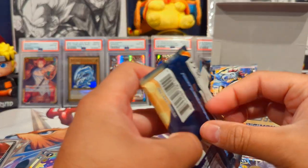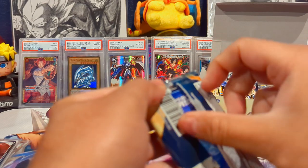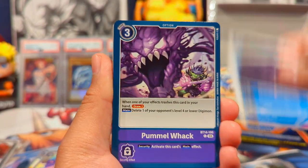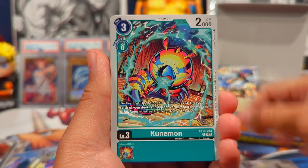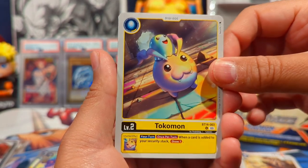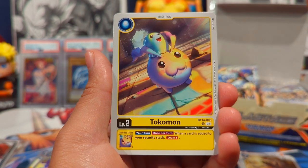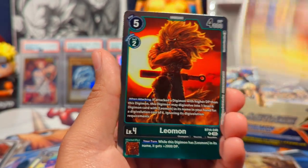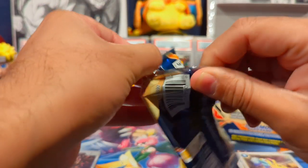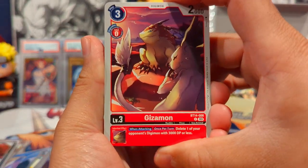I also forgot to mention this is the set that introduces the ACE mechanic, which is like hand traps for Digimon. There were no from-hand effects before, but now you can potentially use them — it's like any other card game adding new mechanics. Digimon in my opinion keeps adding them all the time. You have a cute little Tokomon, a Leomon, and a Skullgreymon. It's kind of hard to keep up as an old player trying to play these new games.